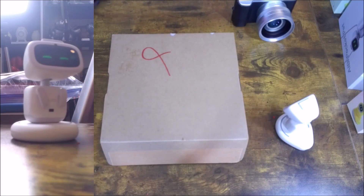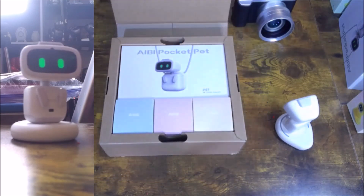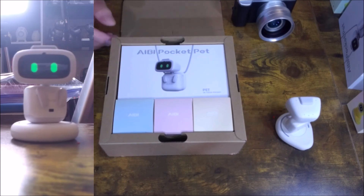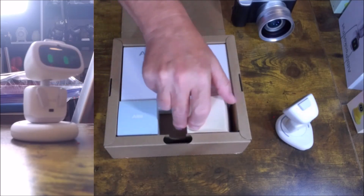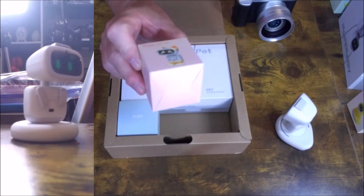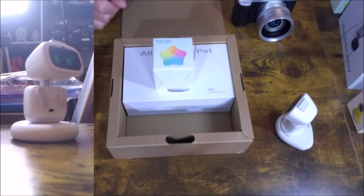All right, so what do we have in the box? This looks very similar to another box we just had. We have the production model of IB the pocket pet. It looks pretty much the same as the pre-production model. We're going to pull this little box out. We have his cloak, and then we have another ginger cat costume. I was hoping I would get lucky and get the rabbit, but now I have two ginger cats. And then, of course, we have the star.